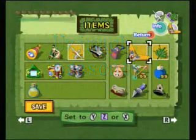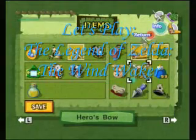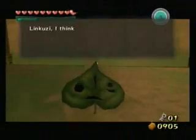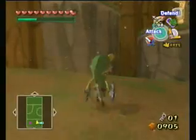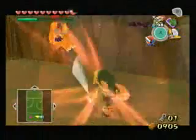Chomp, chomp, chomp, chomp. Would you like some magic beans? I kind of see Makar's seed thingy like magic beans — you just plant them on soft soil and you get instant results.